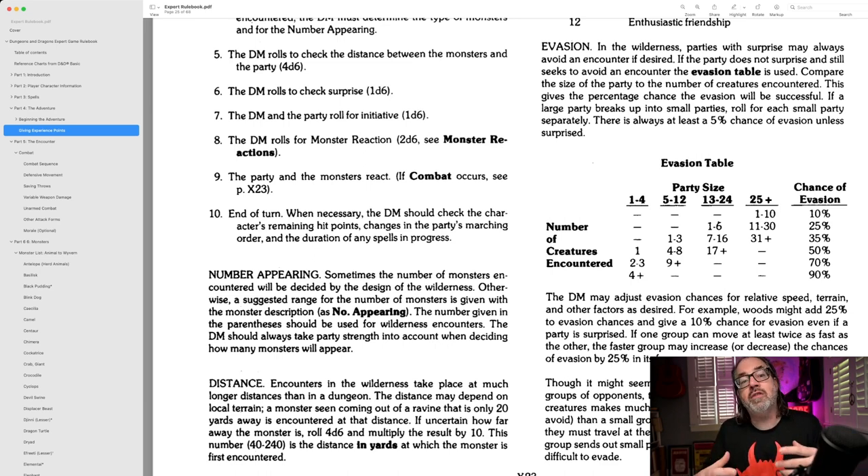If a large party breaks up into smaller parties, roll for each small party separately. What this means is you've got a war band of, say, 100 orcs — they're not going to have a very good chance of catching the party as one mass. But if they send out scouts in groups of four or five, they're going to have a better chance of fighting the party. This works logically. A bigger group only has a better chance of catching you if they break up into smaller groups.